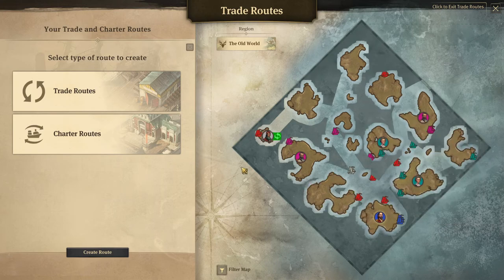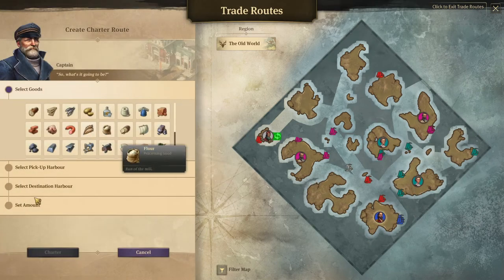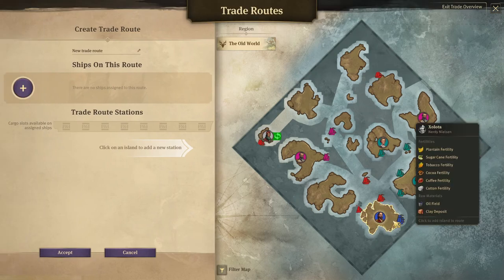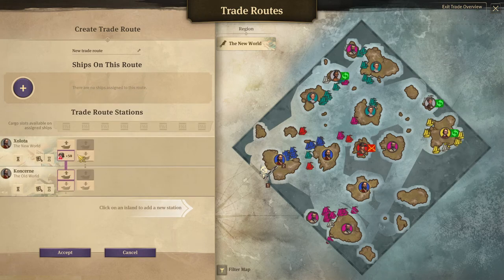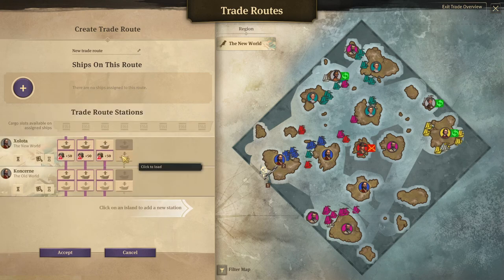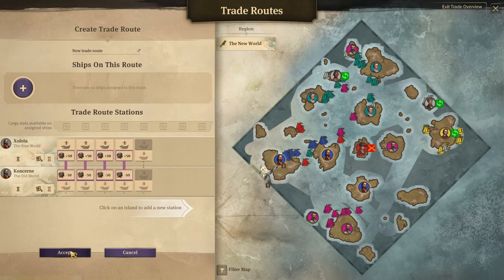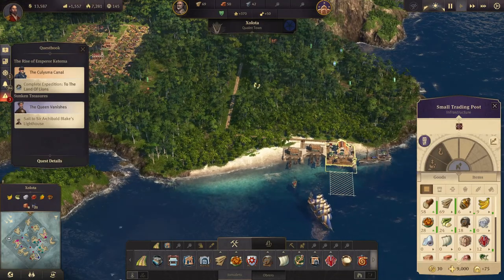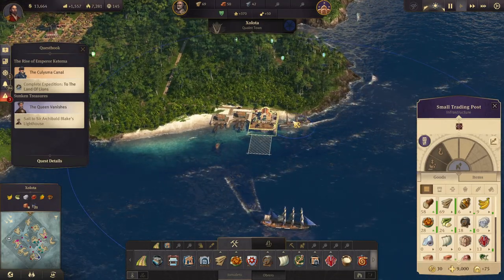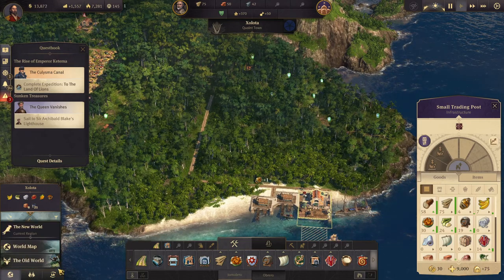Create route: trade route from there to there. Create route, trade routes from there to there, and we want to load rum — as much rum as we can get — and we'll unload it all there. The Buckthorn is going on that route. It won't get that much on the first run or two but it'll get better.